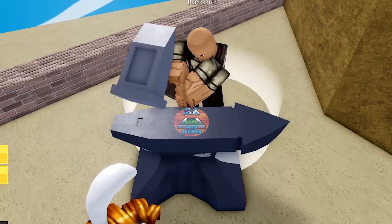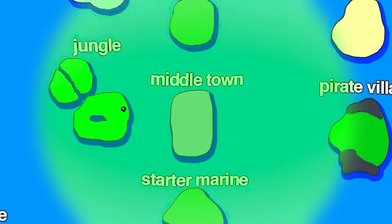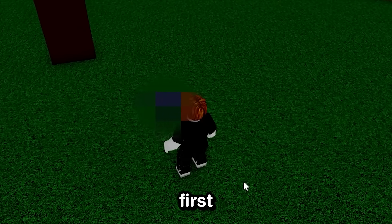This is the Devil Fruit Notifier from Blox Fruits, costing a massive 2700 Robux. It lets you find exactly where Devil Fruits spawn around the map. But is it actually any good? To find out, I'm spending 100 hours using the Fruit Notifier to see what Devil Fruits I can find in the first sea.